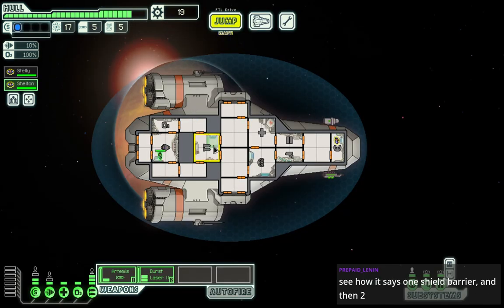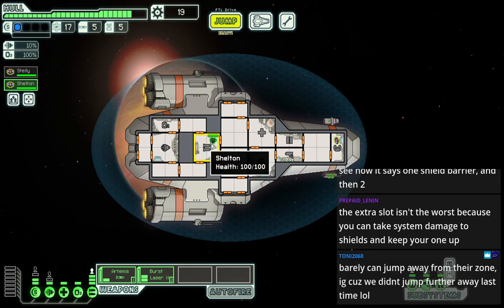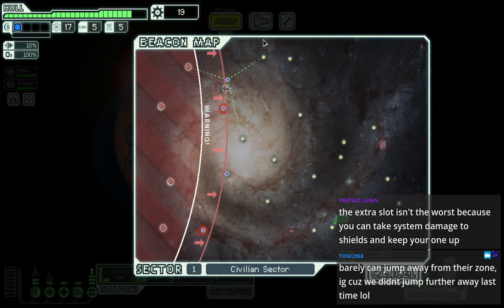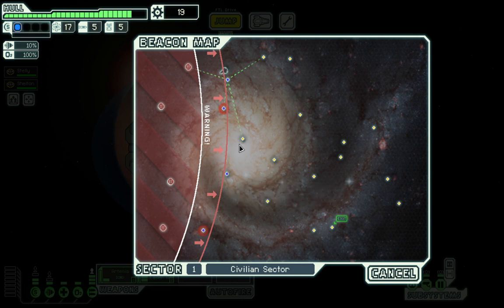We need to plan ahead. We're going to be leaving things behind that we can't go back to explore because of this rebel fleet. We want to make it down to this exit in time. I think I'm just going to go down this way and then maybe that way, depending on how close the rebels are at that point.